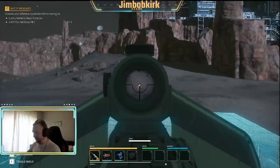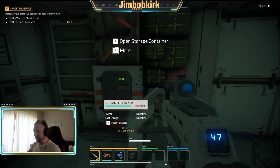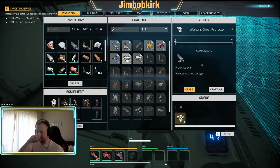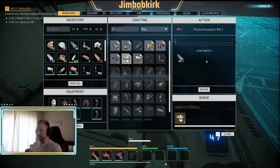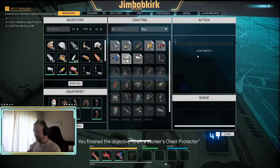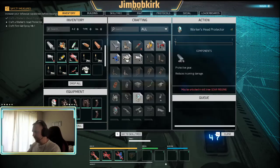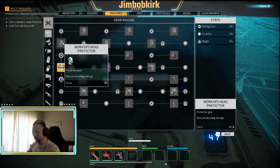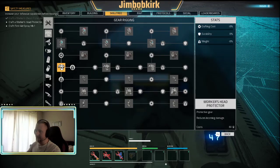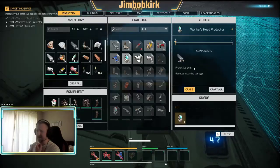Now it's saying make a helmet - I've got to unlock it. You've got to connect the lines basically - it's saying I can't get that one because I don't have this yet. Anyway, we can craft chest protectors and iron graph - it's iron for so many things. I didn't mention earlier that the blue storage containers are the ones that have stuff in them. If they're red or orange, they don't have stuff in.